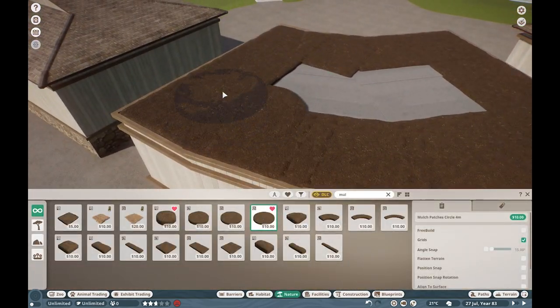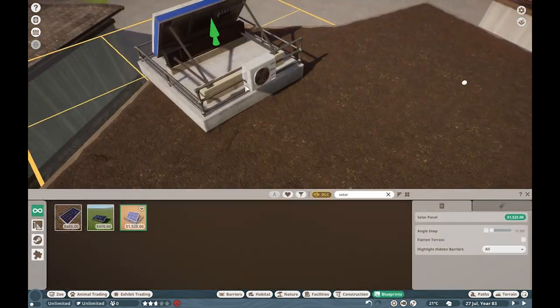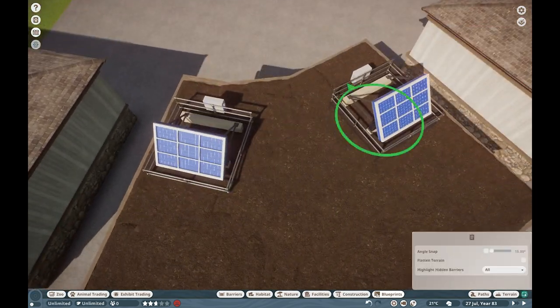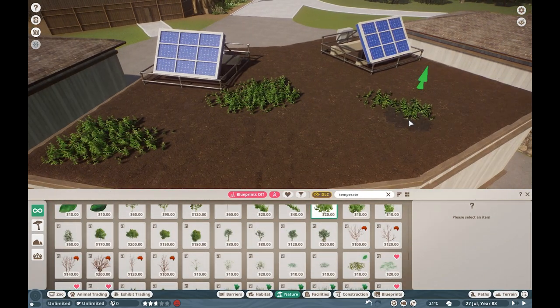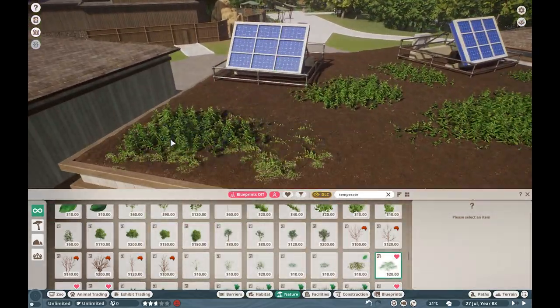I need to finish up the playground slash splash pad - try saying that five times fast. But essentially just planning all that stuff out is what I'm doing right now. I also wanted to have a little bit of a green roof. Green roofs are a more modern practice which a lot of naturalistic inspired institutions have been starting to do as a way to use rainwater to their advantage.